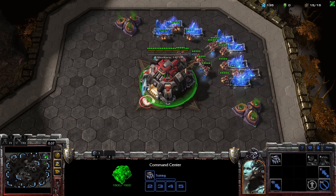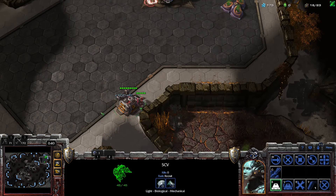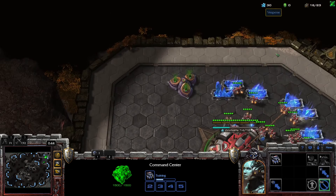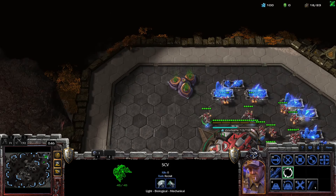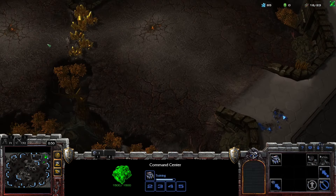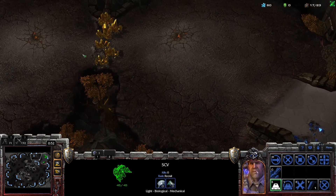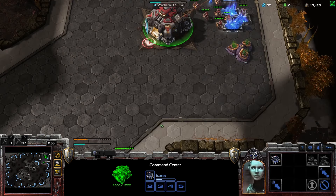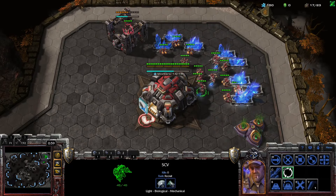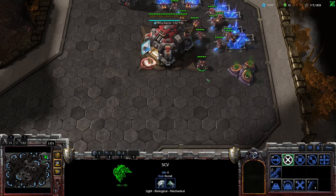I kind of like this map and despise this map in equal measure because you've got an easy to defend gold, but equally it's quite difficult to defend that gold once it's mined out. So I'm going to put that on control group 2, get these guys into control group 3, and this guy is going to go scouting.